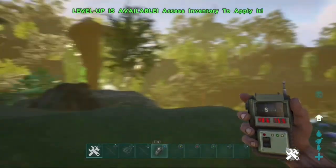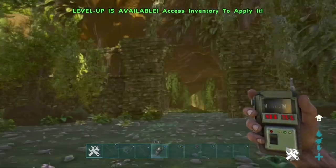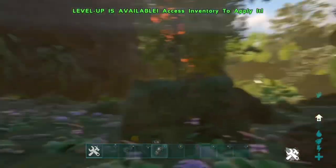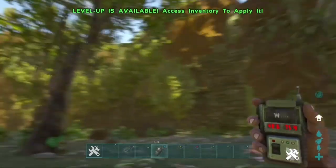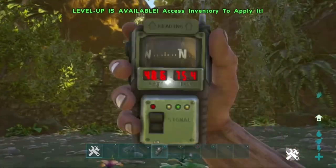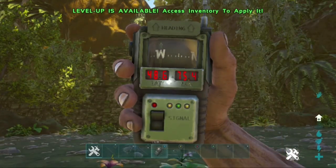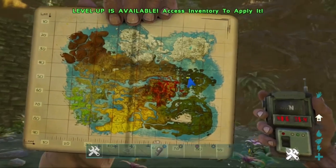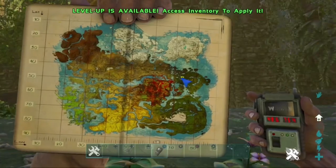We're starting off at the dragon cave as you can see right here, so you might have to raid someone to actually access this mesh spot, but at the end of the day it's worth it — it's like an alpha size spot. These are the coordinates on screen now, and this is the map location if you don't already know where the dragon cave is on Crystal Isles.